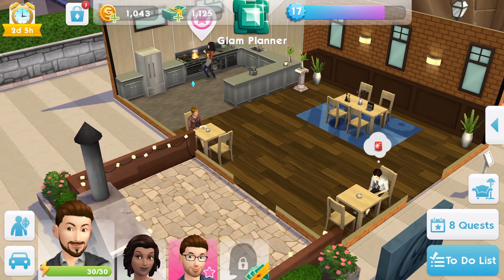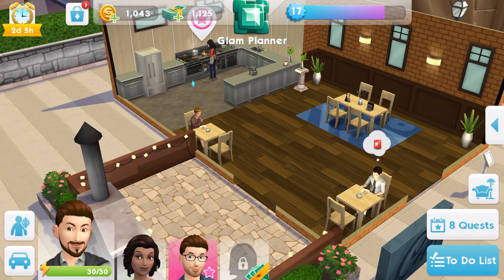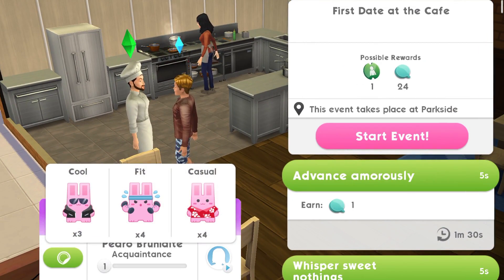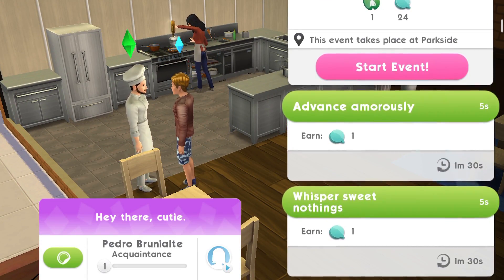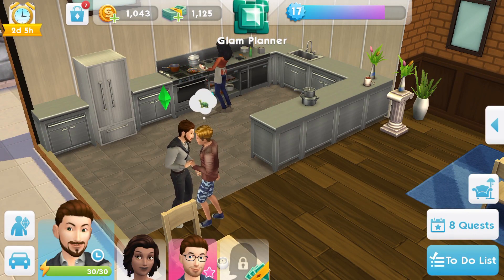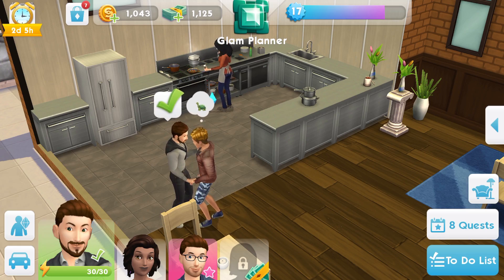Likewise, other players will see this as well. So for example, if we wanted to interact with this sim, we can just tap on them here and we can start saying hello. So if we start whispering sweet nothings at this sim — this is another player's sim — and we are now interacting with them.